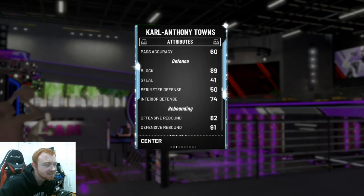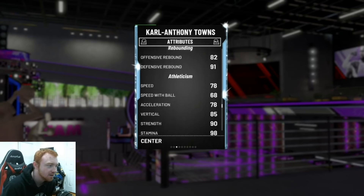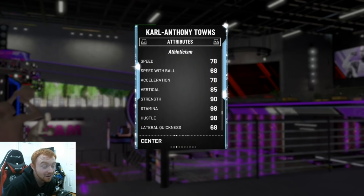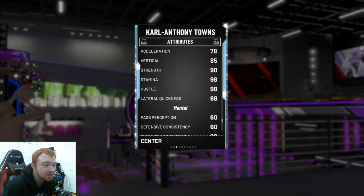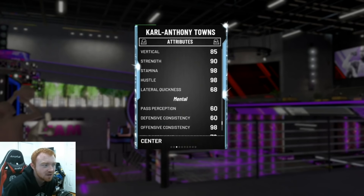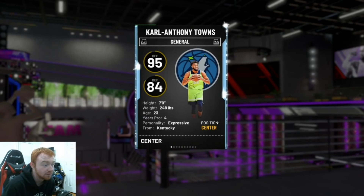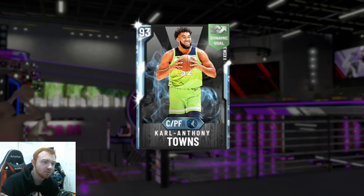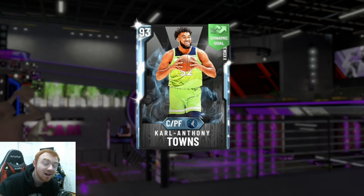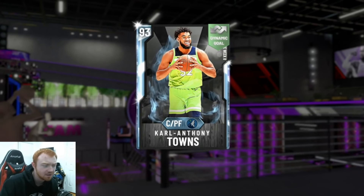He does have an 89 block. The interior defense is only a 74, which honestly isn't terrible. Rebounding is 82 and 91 — a 91 defensive rebound is pretty good. Speed is a 78, lateral quickness is a little low, but his strength rating is a 90, so he's not even going to be getting bodied that much. What I also like is he can play power forward, so even running him next to a guy like D-Rob, I don't think the defense would be lacking all that much. We're going to play him at center to start and then I might run him at the four.